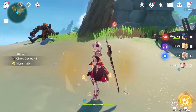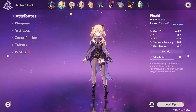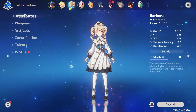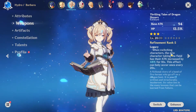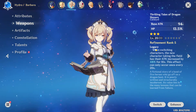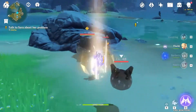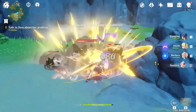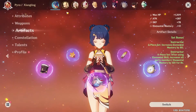My current roster consists of just five characters: I have Xiangling on pyro, Fischl on electro, and Barbara on hydro — though I use Barbara mostly as a healer. I've also equipped a weapon on Barbara so that when I switch to the next character after Barbara, their attack increases by 48%, and that's where I have Noelle as my DPS. My normal battle rotation is: pop Xiangling's skill, move to Fischl's skill, then Barbara, then Noelle, and I just start hitting — rinse and repeat.